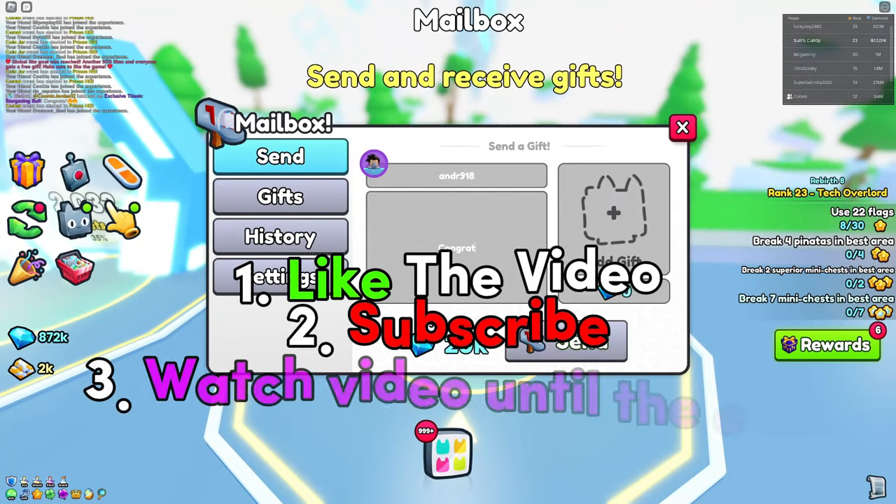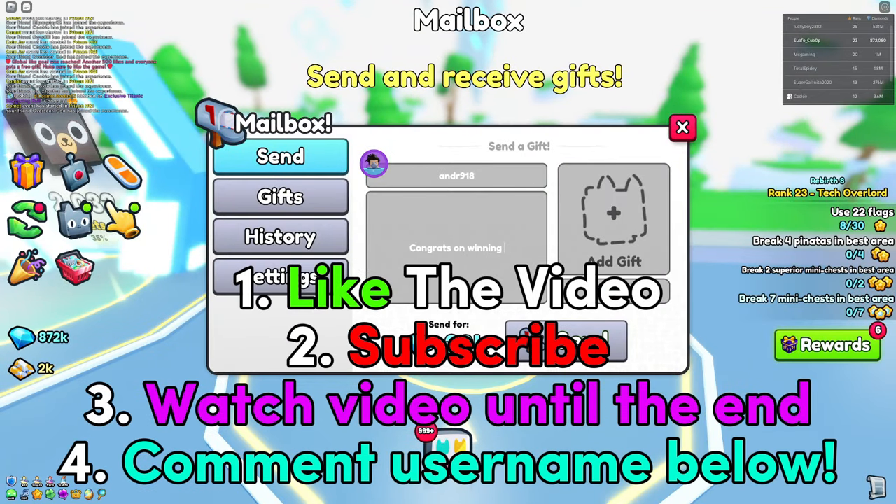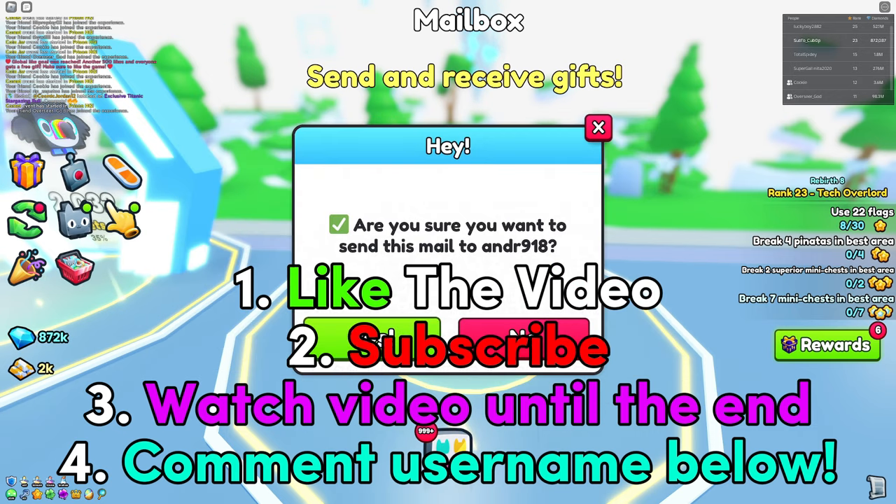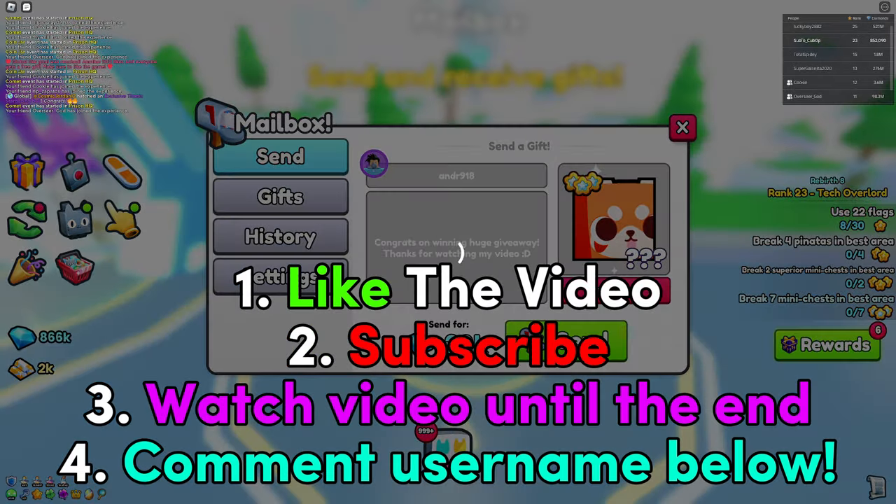If you want to enter any future huge giveaways, follow these four steps. Number one, like the video. Next, subscribe to the channel because if you aren't subscribed, you are not going to win any huge pets. Number three, watch the video all the way till the end so you don't miss out on the best ways to get OP inside of Pet Simulator 99. And last but not least, number four, comment down your Roblox username for a chance to win the huge pet. Good luck.